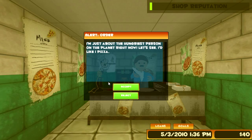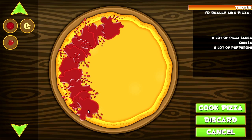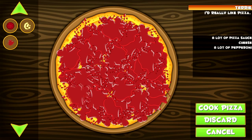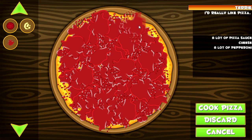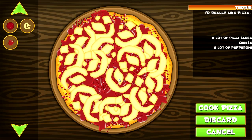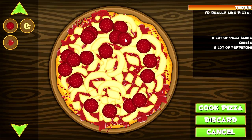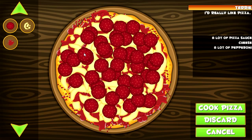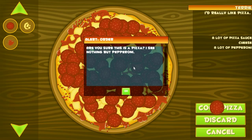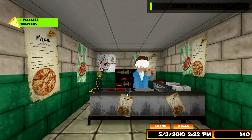I'm just about the hungriest person on the planet right now. 'I'd like one pizza - a lot of sauce, cheese, and a lot of pepperoni.' Girl, I got you. You want a lot of sauce? I'm going to put so much sauce on this thing, you can't even see that crust. You gotta have the crust on the outside so you can hold it. Cheese, just normal I guess. A lot of pepperoni - I'm going to put so many pepperonis on this pizza, Terry, that you are just going to go to heaven. Dominos never gives you this many - they're cheap bastards. They're going to love it.